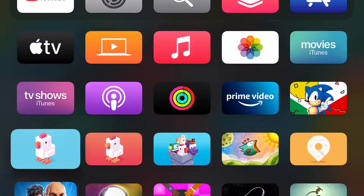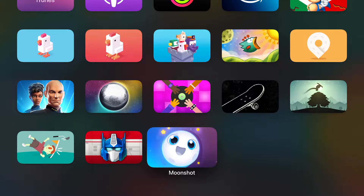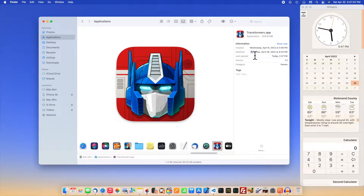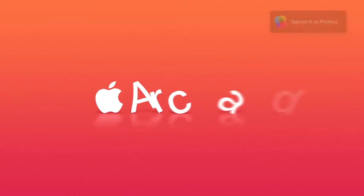Transformers Tactical Arena was updated to version 1.3 in the last week of April 2022. You can tell when new versions are available because the app icon changes color. This one kinda has an American flag theme — they probably should have saved that for a July update.